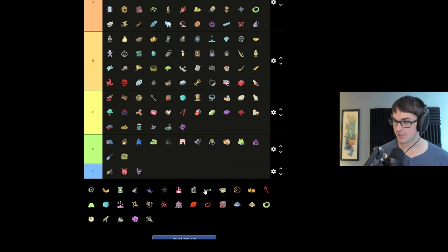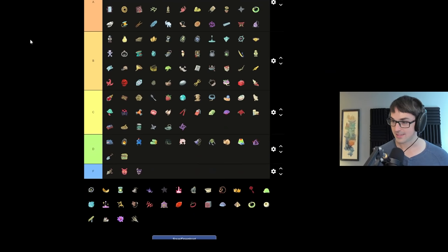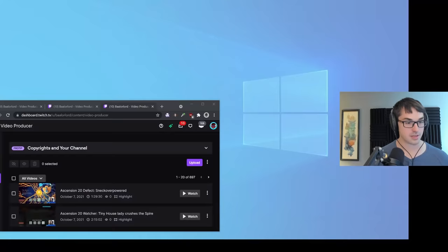Circlet — if you have a Circlet, that means you have every relic. That means you're doing a really good job. I'm putting Circlet in S tier because if you see it, you're winning for sure. Let's finish with the boss relics in the same rankings I gave them in our boss relics video. But there's our full tier list ranking for every single relic in Slay the Spire.